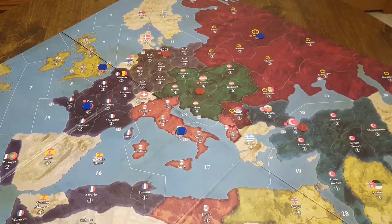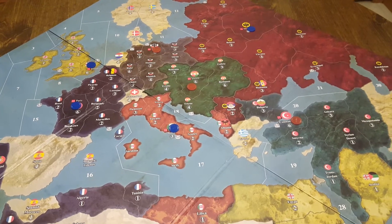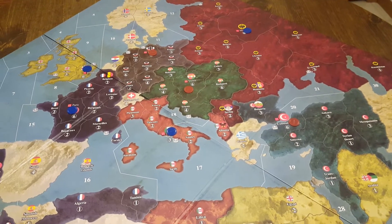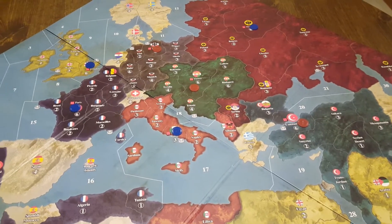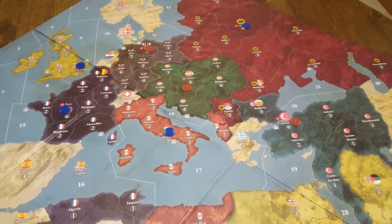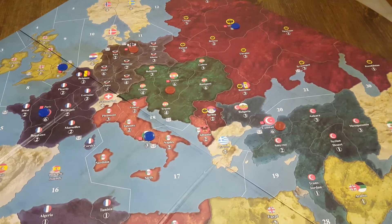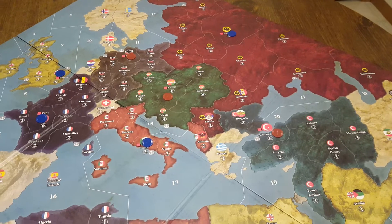Hello again everyone, Jonathan here. I'm coming back and it's time to do part two of this Axis and Allies 1914 out-of-the-box rules strategy series. So last video, just a quick recap — we talked about the main things that are different and we talked a little bit about Austria-Hungary. Now before we get into the other Central Powers, there is something, kind of an overarching thing that I want to mention.